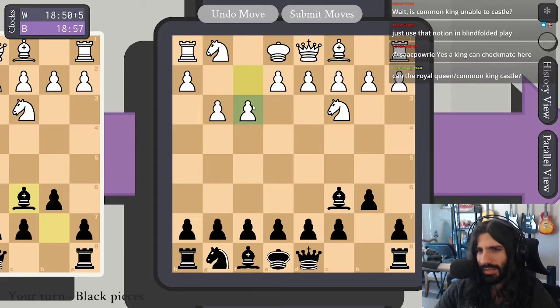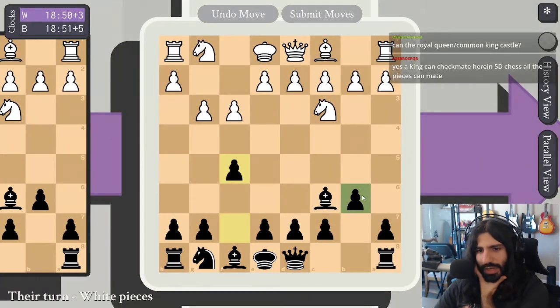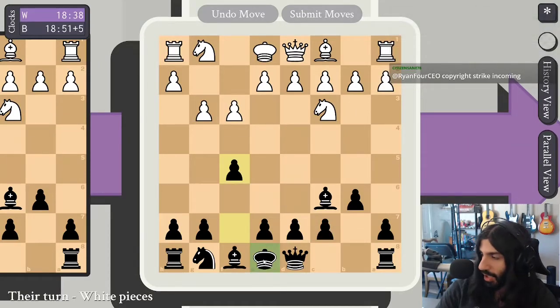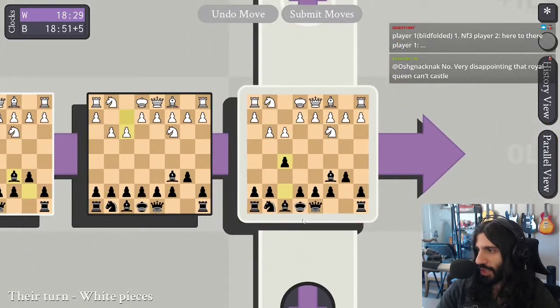That's weird. This knight's gonna have a little bit of trouble getting off the ground, but maybe let's just play f5 and see where the knight takes us. Wait — is common king unable to castle? Correct, no castles of any description in this game mode. Can the king checkmate though? This king can checkmate. The king is really good at checkmating. The king is pretty rubbish from a 2D perspective, but the fact that it has access to diagonals, trigonals, and quadragonals actually makes it a really good defender and attacker.